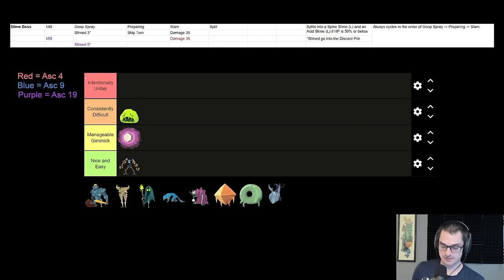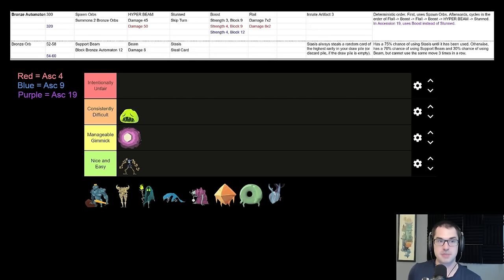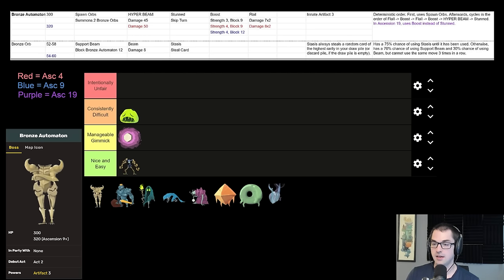So let's talk about Act 2 — there's lots more bosses to speak about. I'm going to try to pick up the pace a little bit. First up, Bronze Automaton and their Orbs. The Act 2 bosses in general are a big step up from Act 1. They don't have dramatically higher health pools — for example, Bronze Automaton sports 300 health, only a little bit more than the 250 of Hexaghost. But the Act 2 bosses all have some sort of debilitating gimmick that inflicts a penalty upon the player limiting your ability to do things, and they have much greater offensive presence and do way more damage than Act 1 bosses. Bronze Automaton has this fun little rotational pattern.